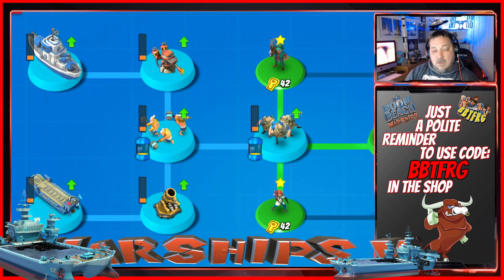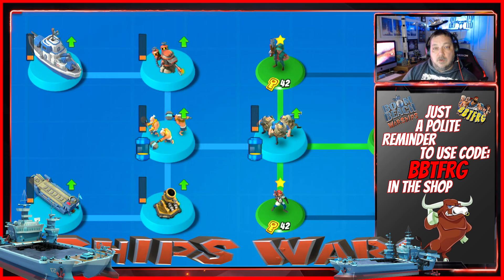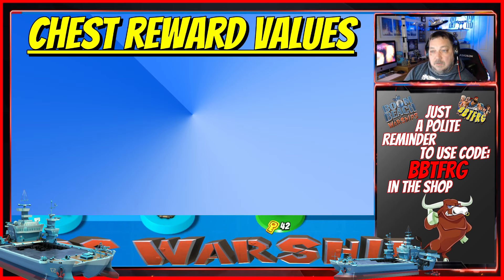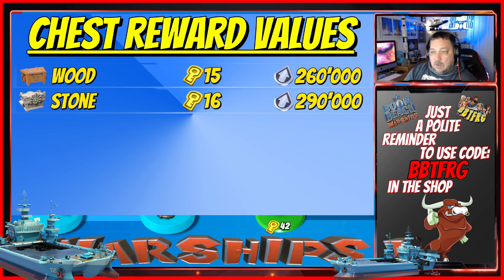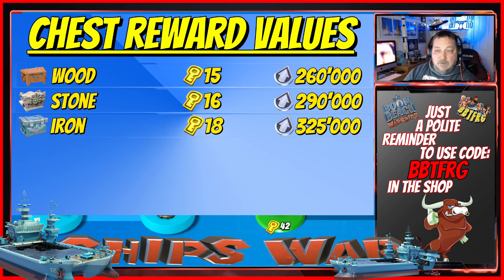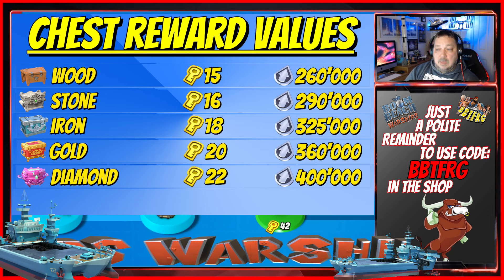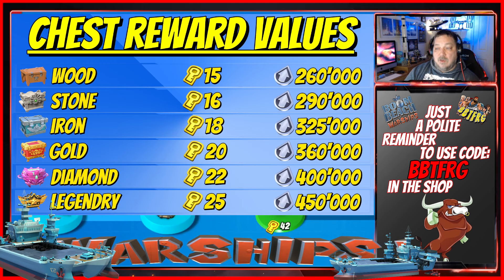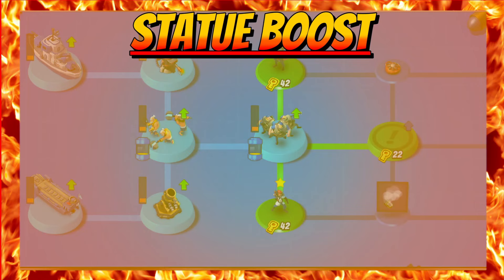Let's start with the chest reward values. Wood is 15 keys and 260,000 tokens. Stone: 16 keys and 290,000 tokens. Iron: 18 keys and 325,000 tokens. Gold: 20 keys and 360,000 tokens. Diamonds: 22 keys and 400,000 tokens. And Legendary: 25 keys and 450,000 tokens — the same as it has been for the last few seasons.